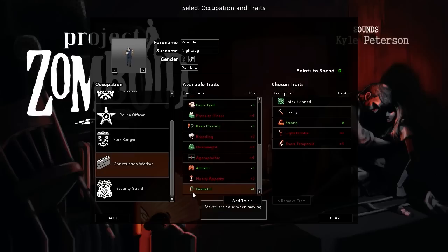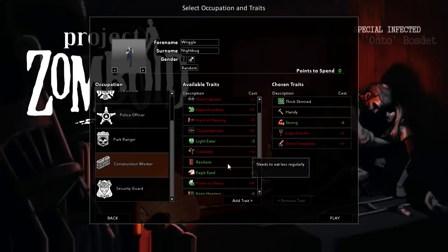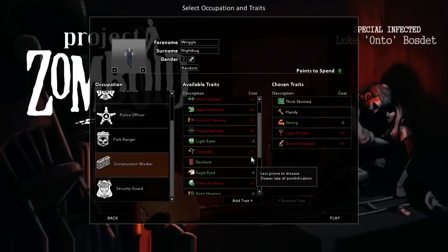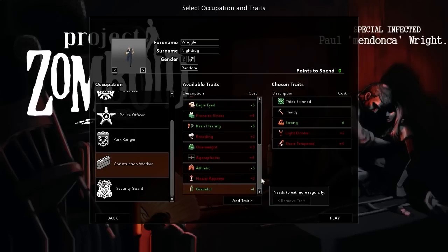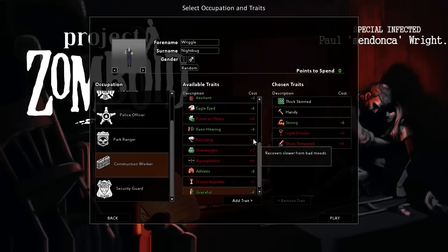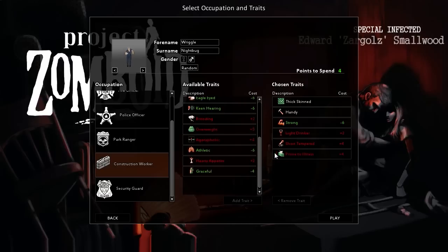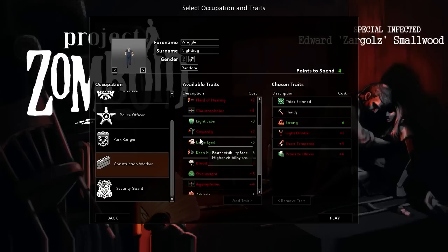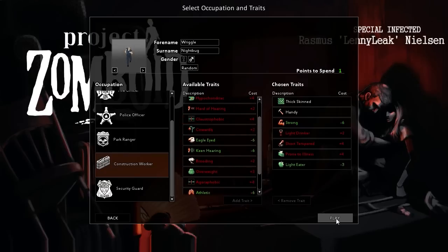Oh, graceful. What little good it'll do. More prone to disease. Brooding. Alright, I want to go ahead and have Prone to Illness. At least now I won't have to wait as long once I become zombified, and we'll be a Light Eater. Okay, let's play.